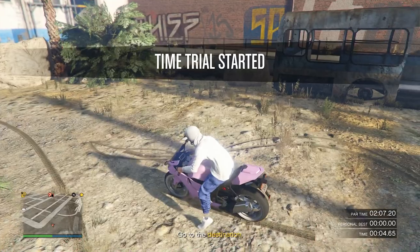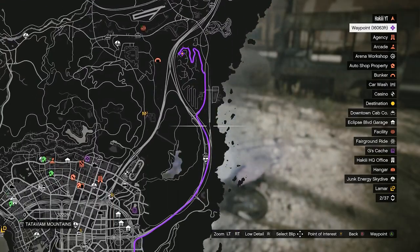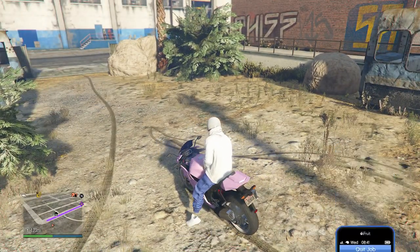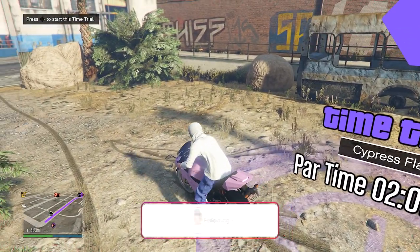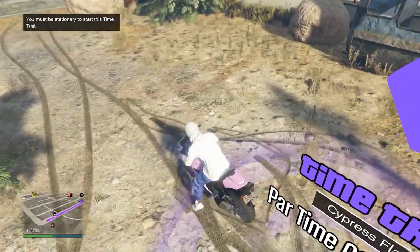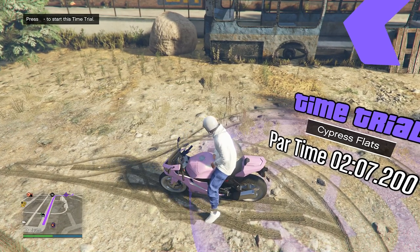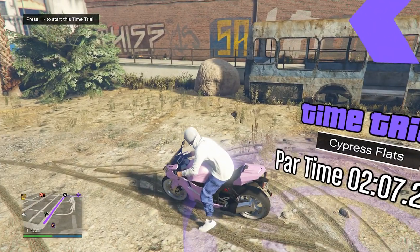Press right d-pad while inside the circle to start. What I recommend is start it up, then see where the destination is and make sure you have the best route to get there. You can quit it at any time — pull up your phone and quit the job. Position yourself at the edge of the circle to start from the closest spot possible. You can quit as many times as you want; it doesn't matter how many times you fail. You'll still get the same payout as if you finished it on the first try. We have to beat a time of two minutes and seven seconds.